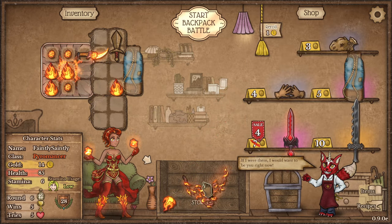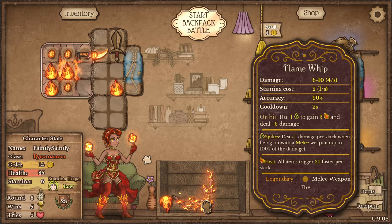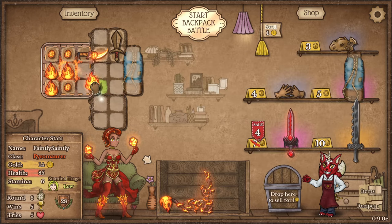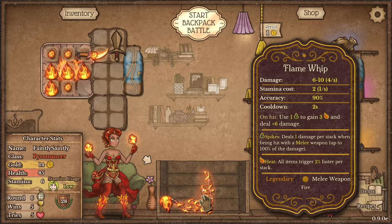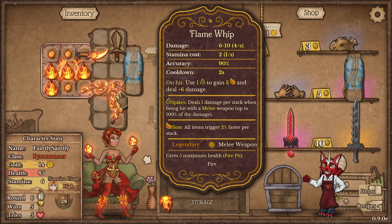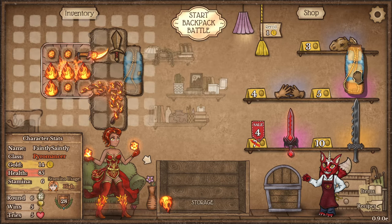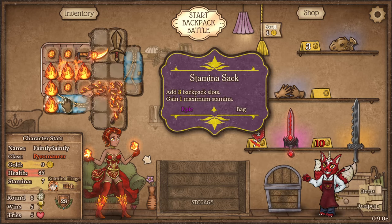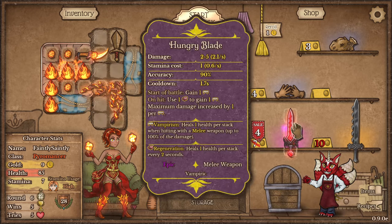Flame whip — on hit, use one spike to gain three heat and deal plus six damage. Legendary melee weapon. But I don't have any spikes to use — this doesn't generate spikes anymore. All items trigger — still nice to have. But the stamina use is minus a second, which is concerning. If I get this stamina sack though, I need a bit more stamina to play with.